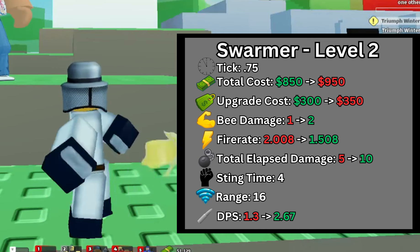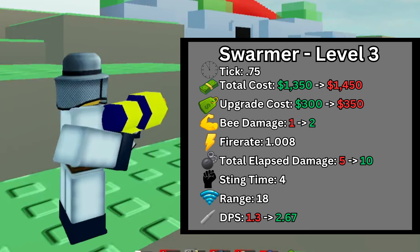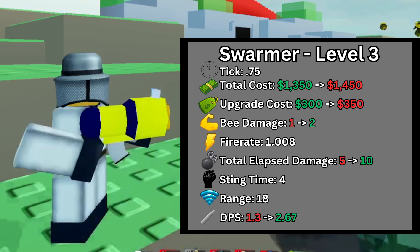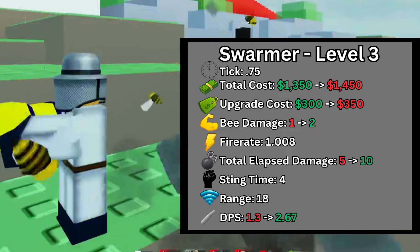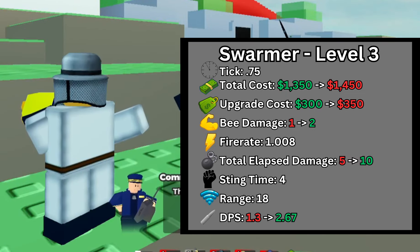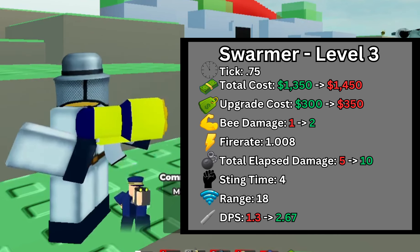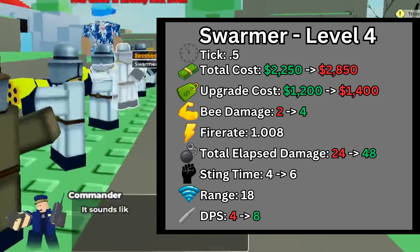At level 3, the upgrade cost is $500, costing a total of $1,450. The B damage is increased from 1 to 2, and the total elapsed damage is increased from 5 to 10, and the total DPS is increased from 1.3 to 2.67 DPS. You might be confused on why the Swarmer has the same DPS from levels 1 to 3 — it's because even with the faster fire rate, the Swarmer doesn't do any extra damage since it does damage over time.